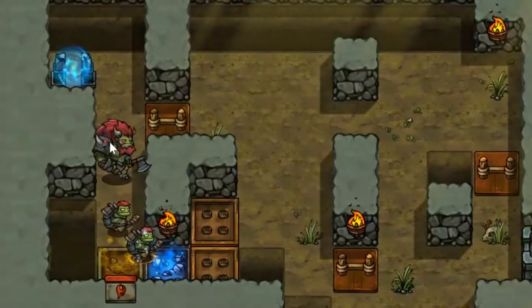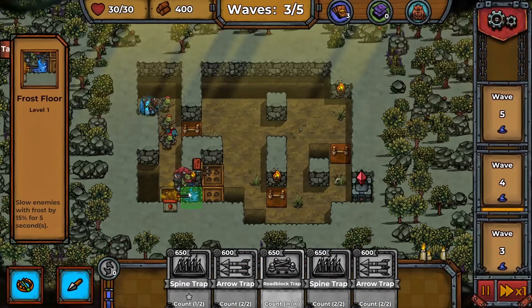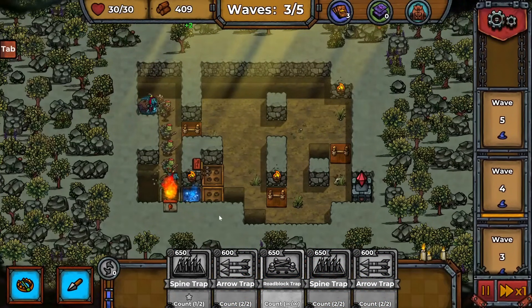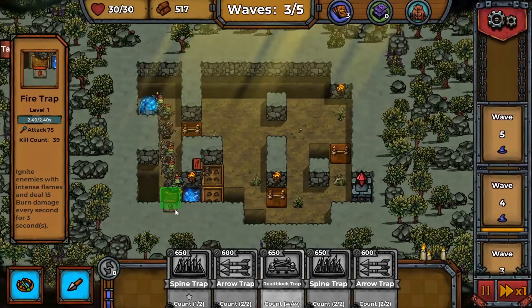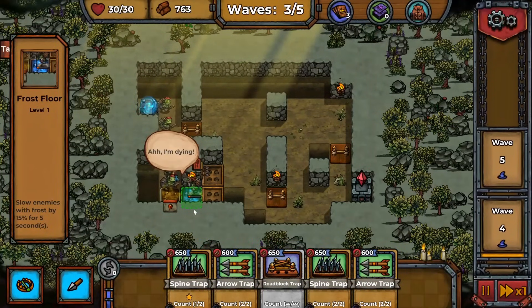Hopefully he doesn't make it past the spine traps, although we have arrows if he does. Oh, is he gonna get cooked? Yes, he got cooked right away — the fire trap is excellent, I love it so much. Now we have a few shamans but that's not going to make too much of a difference. It's gonna summon a few more to shield itself.